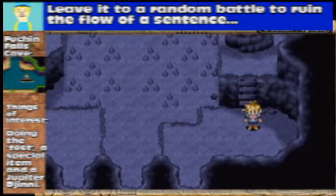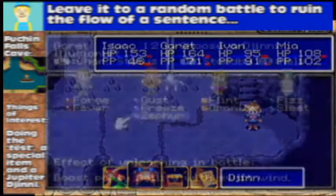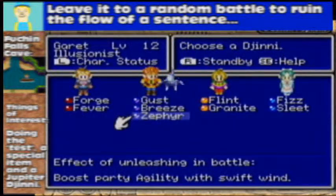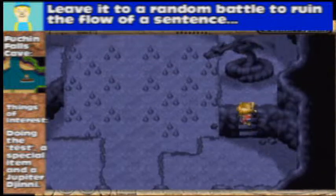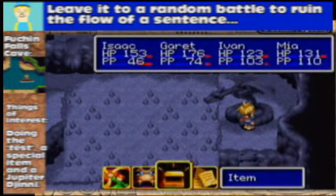I forgot to arrange my Djinns. Except for that, the Djinn we got in the last part — he, she, it, whatever — is now on Garrett. That's all. Now let's get this dungeon done with.